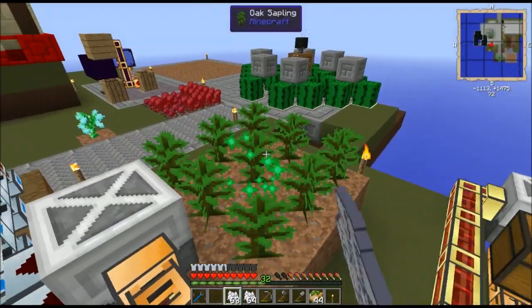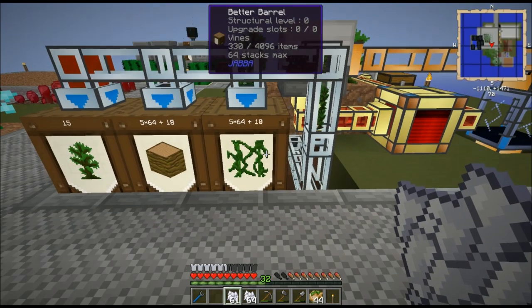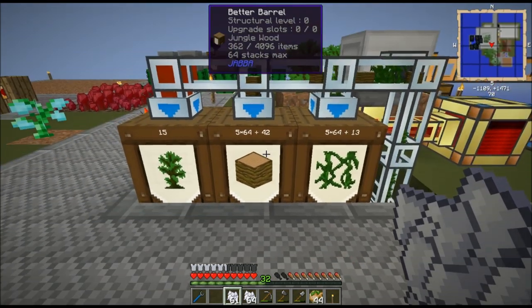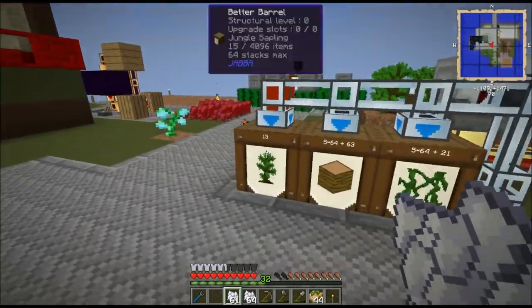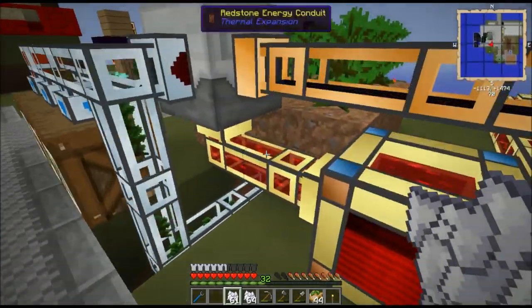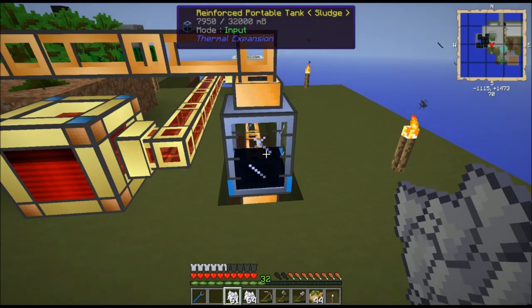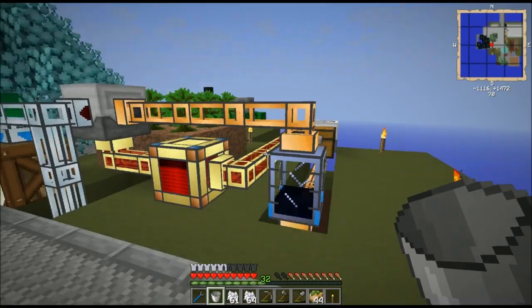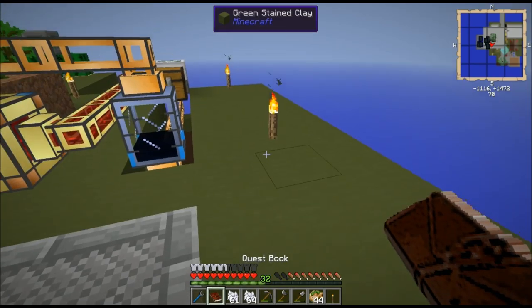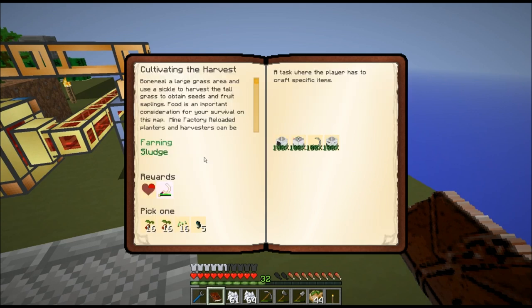Here's how it all functions when put together: tree grows, harvester almost immediately starts cutting it down. Vines go in one barrel, logs go in another, saplings trail down to the planter. Once the planter's filled up, saplings go into the better barrel. It's using a good clip of power but also generating the sludge we need — over seven buckets worth from the two trees that have grown.